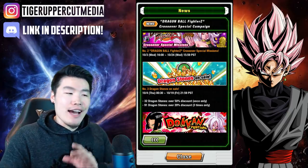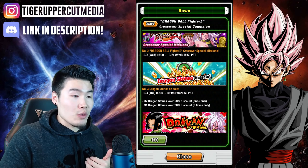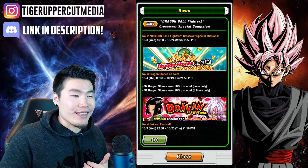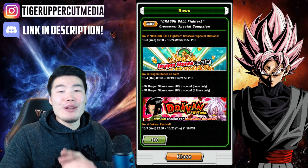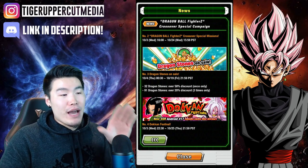We've got some Dragonstone sales here. Not the best sales we've seen, but it is something. I'm probably going to pick up the 32-stone pack and that's pretty much it. I don't think this 91-stone pack is a very good deal. It's up to you guys whether you're a whale or not, but we've definitely seen better discounts than this.